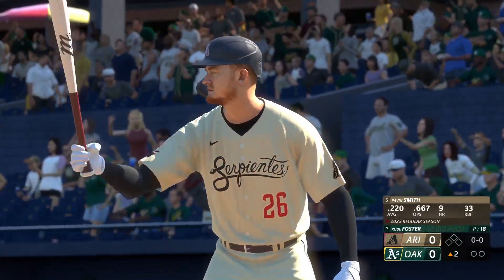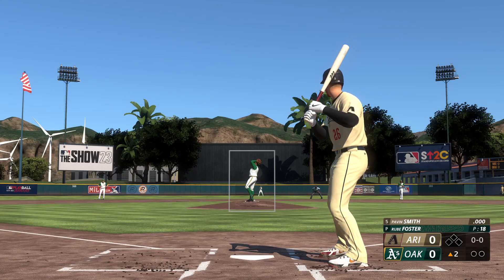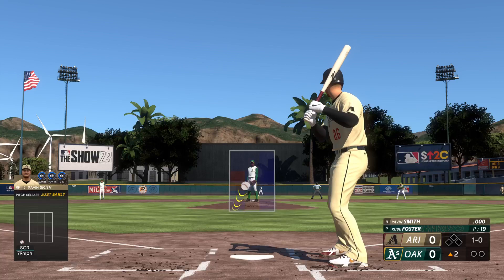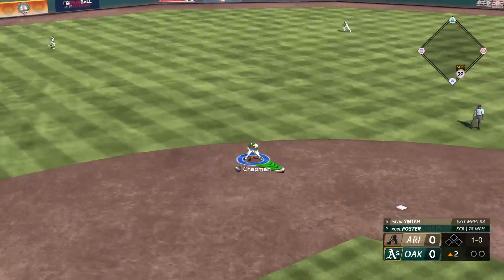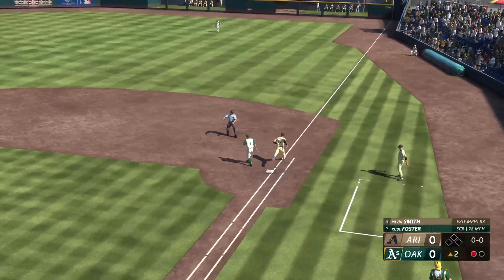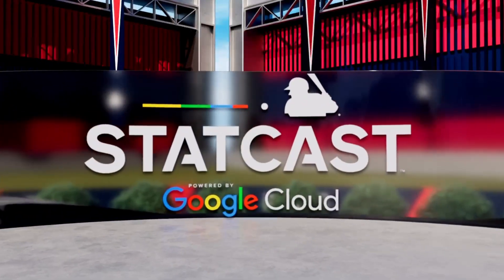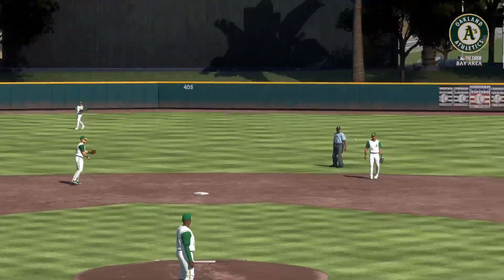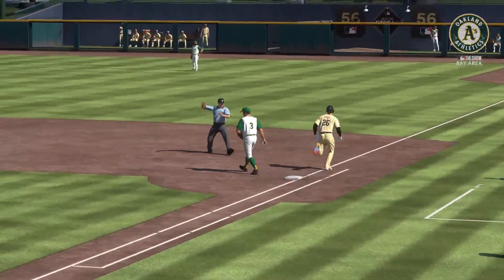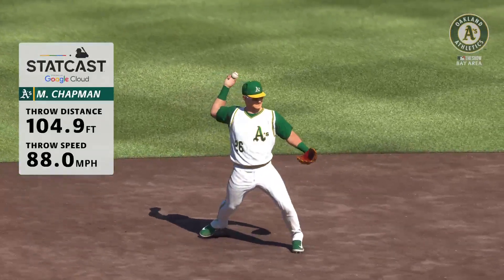Welcome back — now the right fielder Pavin Smith. Foster back to work. On the ground, on the ground — to first, leadoff man retired here in the second. Alec wow — Stack Cast tells us he fired an absolute bullet to first, 87 miles per hour on a line. That's some heat from across the diamond — really close play at first, but the ball just beat him to the bag.